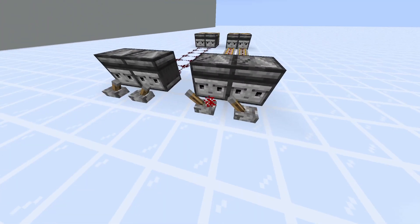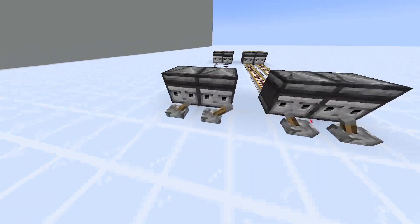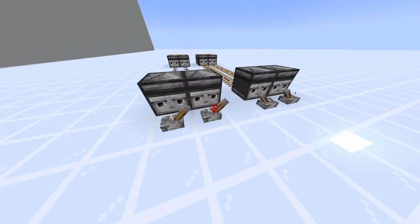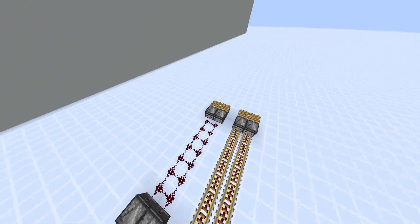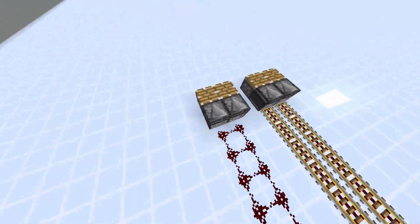With rails you can do this. You can see only one of them activates — the redstone doesn't work. And it doesn't matter if I would power these directly, the result will still be the same.